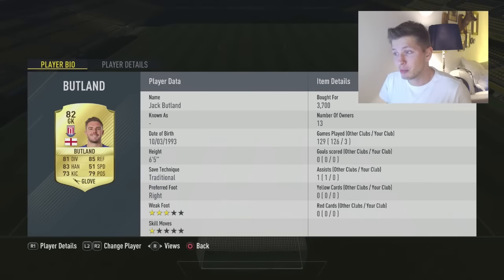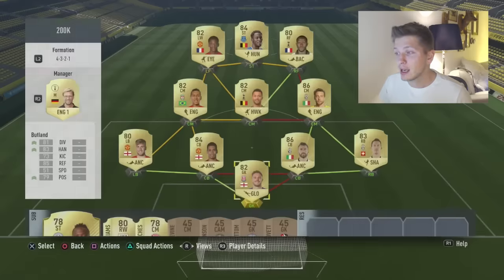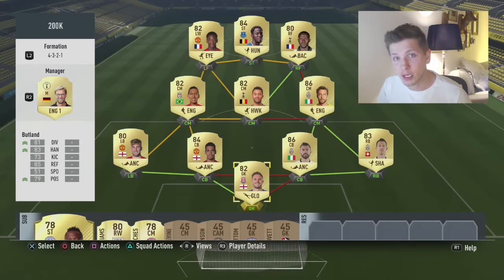First off in goal we have Butland, and he has the height, he has good diving, good reflexes, and he has a very good trait that is 'comes out for crosses', so at corners and crosses he will not just stand at the line — he will run out and try to grab the ball. That is a very good trait and he is a very good goalkeeper. We are using Glove as a chemistry style, which gives him a boost to diving, handling, and positioning.